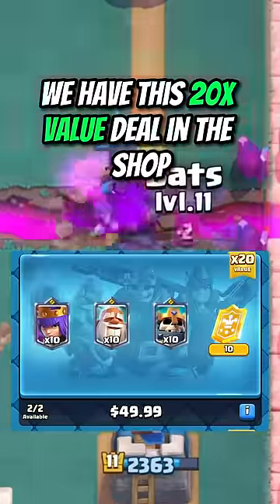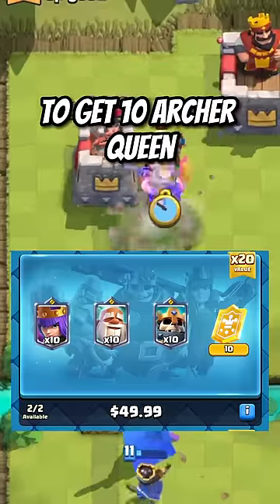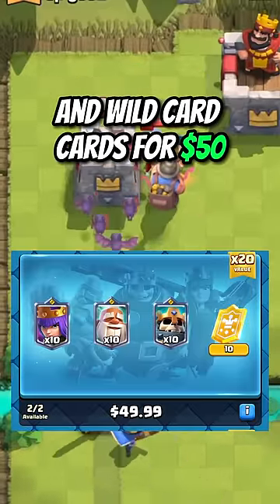Right now, we have this 20 times value deal in the shop to get 10 Archer Queen, Monk, Skeleton King, and Wildcard cards for $50.